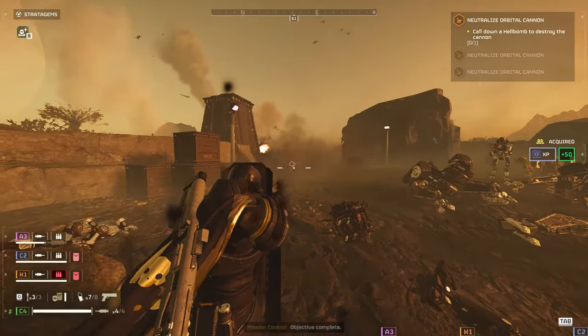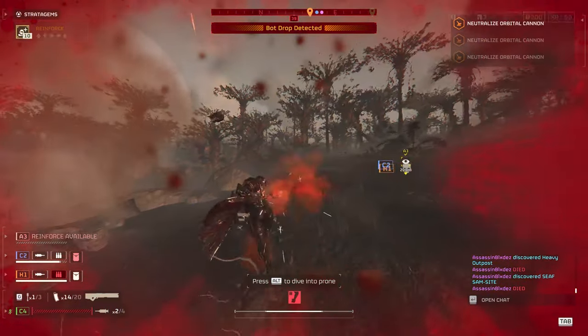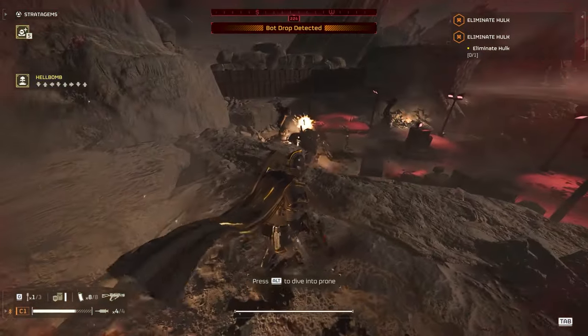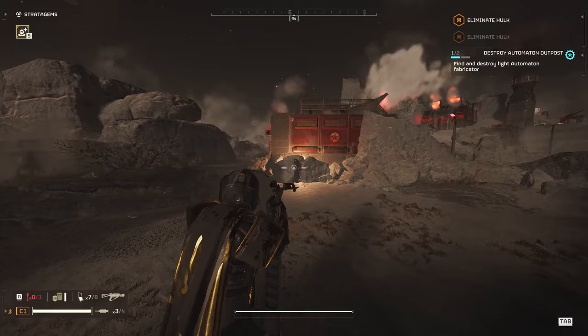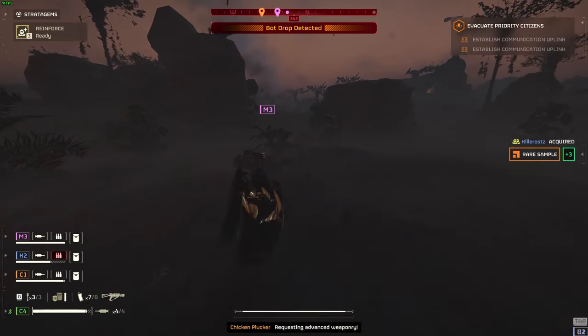This lets you fight back against oncoming fire whilst protecting your tiny cranium from being pulverized by lasers. The thermite grenades are used for bigger targets such as hulks, tanks, or even fabricators if you're approaching them from an odd angle.